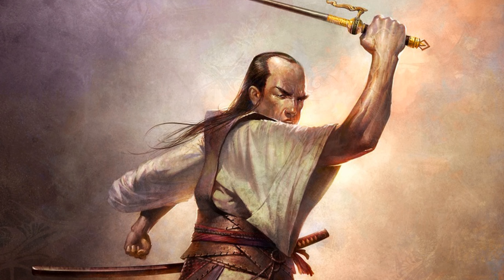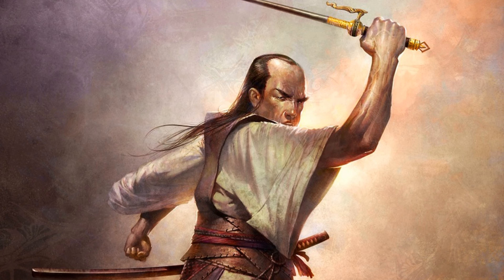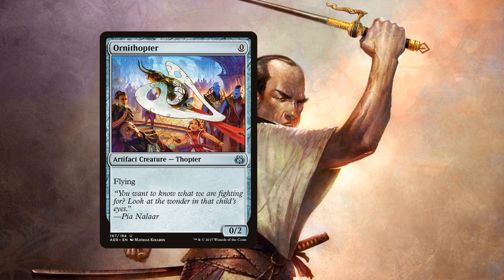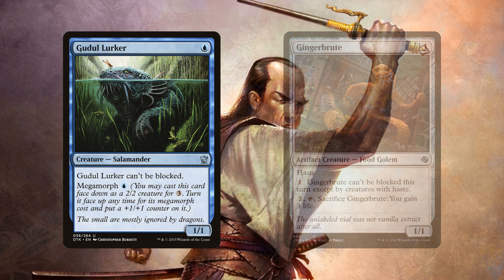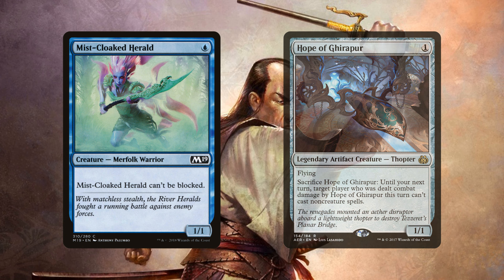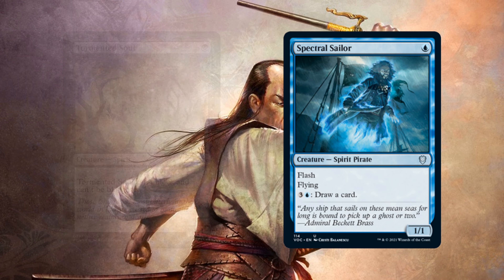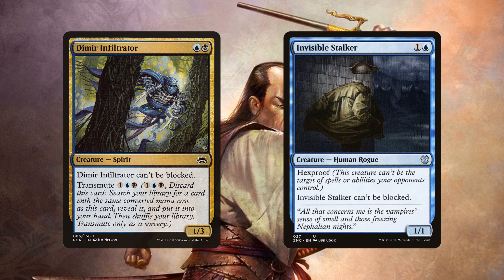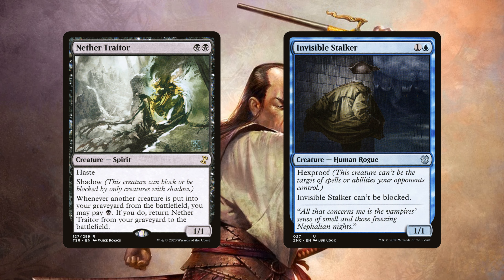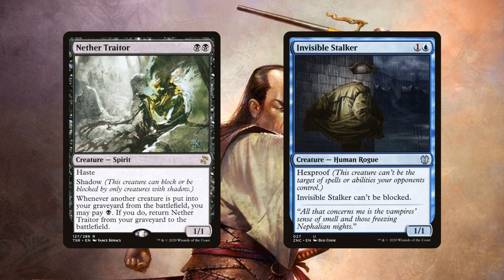Lightning Greaves and Swiftfoot Boots will help to protect our creatures while enabling hasty striking for emergencies and surprises. We will also want to look at creatures that will be trading spaces with our ninja wannabes from our hand: Ornithopter, Changeling Outcast, Faerie Seer, Gingerbrute, Gudul Lurker, Hope of Ghirapur, Mistcloak Herald, Siren Stormtamer, Slither Blade, Spectral Sailor, Tormented Soul, Baleful Strix, Dimir Infiltrator, Invisible Stalker, and Nether Traitor. These complete the suite of evasive creatures.